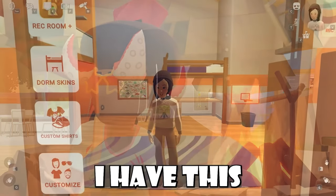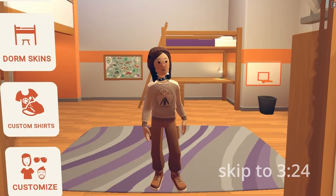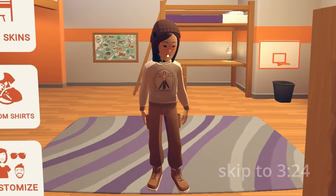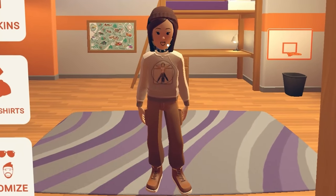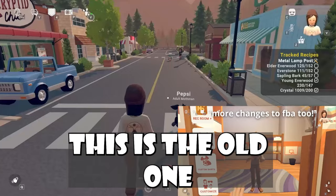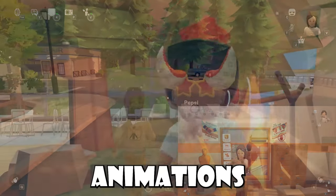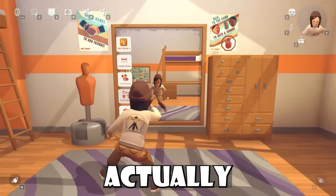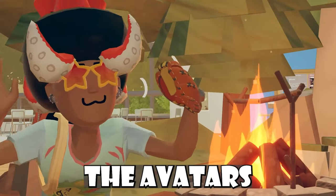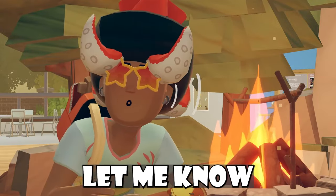Starting off with the idle animation — Rec Room also has some new animations like with jogging. This is the old one if you guys want to compare, and this is the new jogging animation. They also added new animations for whenever you go side to side in full body avatars. Your legs actually move side to side now instead of twisting your entire body. Animations as a whole for full body avatars got changed — I'm sure I missed a bunch of stuff that had actually changed as well, so be sure to let me know down in the comments below.